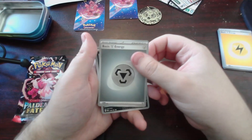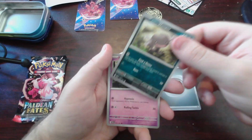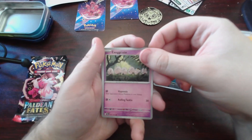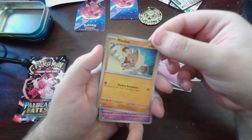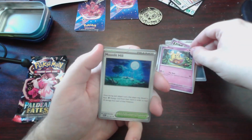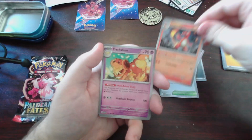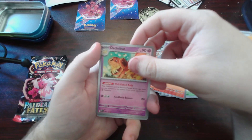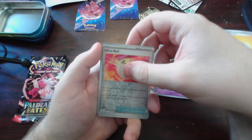We got basic metal energy — that's nice. Another Wooper? I might try not to sort my free stuff over, so I'll leave this here. Exeggcute — that's cute. Mankey — I quite like Mankey. Flittle — that's a Pokemon. Moonlit Hill. Charmeleon — oh, gross, it's Charmeleon. Dachshund. These should be the reverse holos next, I think. Is it the reverse holos in this set that can be shiny? Well, Ultra Ball. Alright.